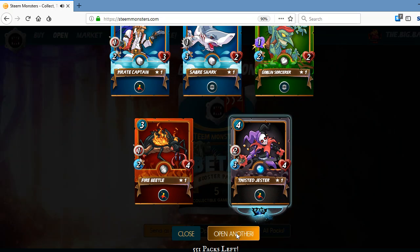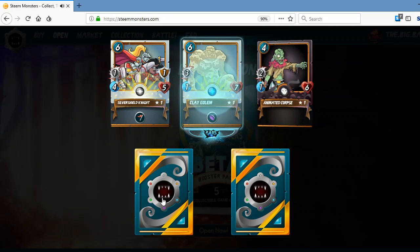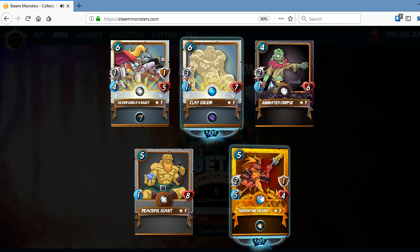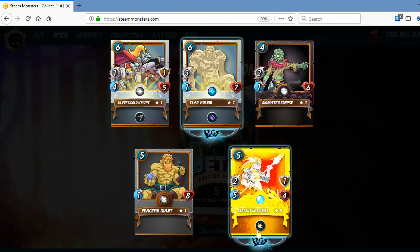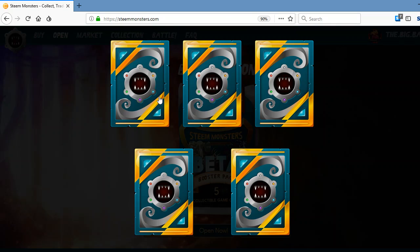Regular rare pack — that is a regular pack with one rare. Ooh, a rare serpentine soldier gold foil. That is awesome. That's going to be at least like a $2 card. I love it. Every day we've gotten a gold foil.